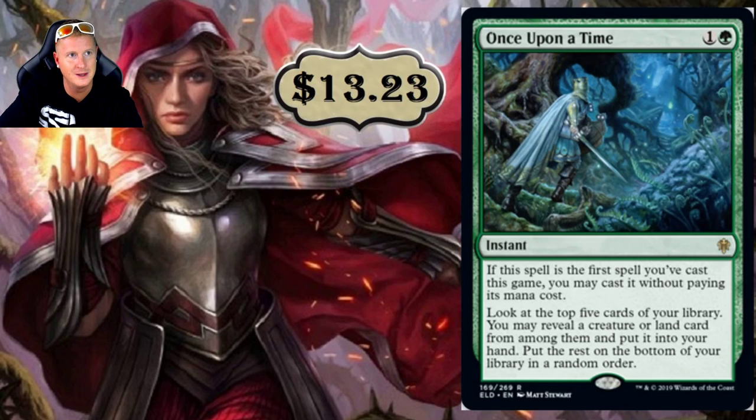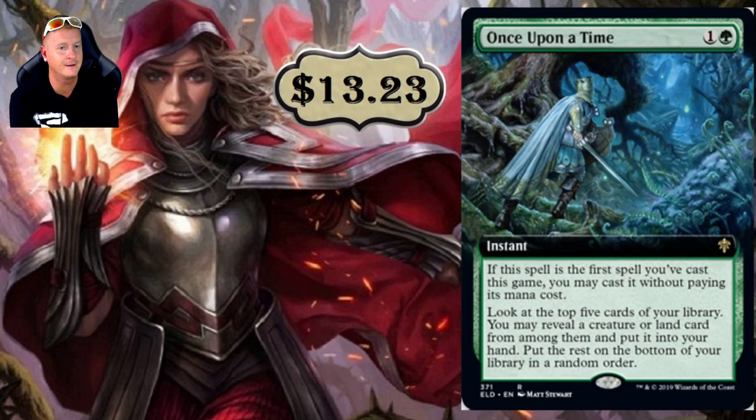Once Upon a Time — $13.23. It's a two-mana Instant: if this spell is the first spell you've cast this game, you may cast it without paying its mana cost. Look at the top five cards of your library, reveal a creature or land card from among them, and put it into your hand; put the rest on the bottom in random order. From the moment I saw this card I was in love. It's going to branch out into all formats. The fact that you may get to cast it for free and fix the top of your deck right away — this is what Monogreen needed to be competitive.